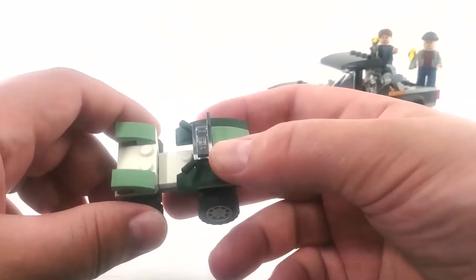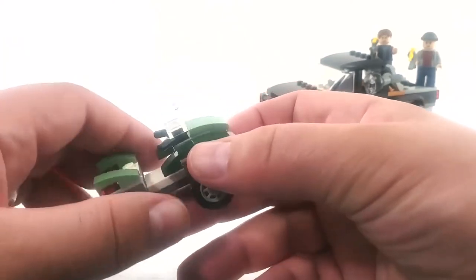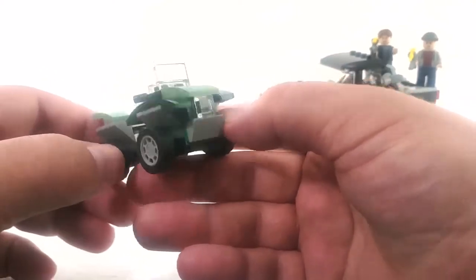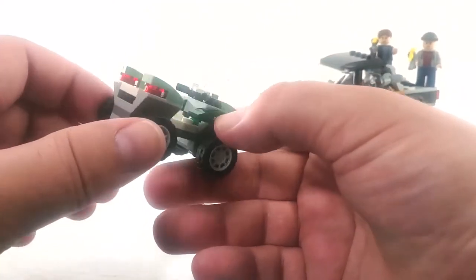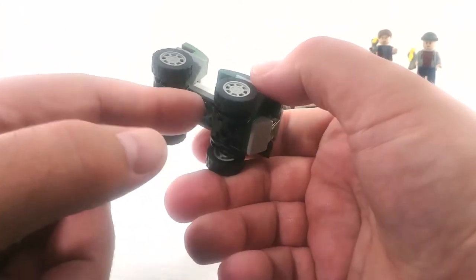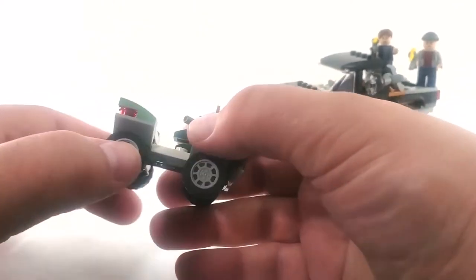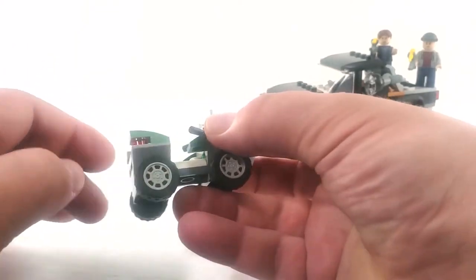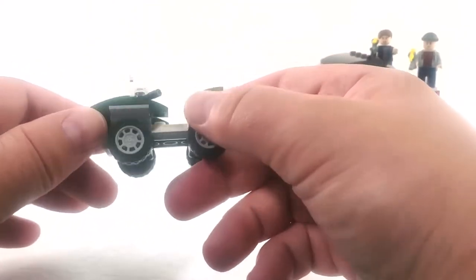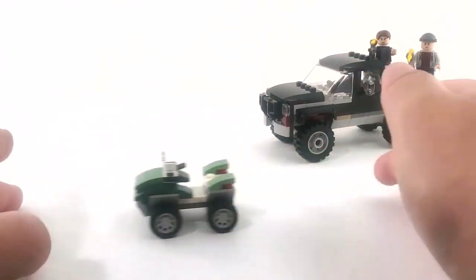It uses the same handlebar system as the other one. I like the front of this better — the other one just felt off, maybe because the back was different or this might be one brick taller. I like this one much better. It looks more accurate to a real ATV. It's got brake lights, a single headlight, an interesting color scheme — nothing fancy but it works. Rolls really well like most Lego stuff.